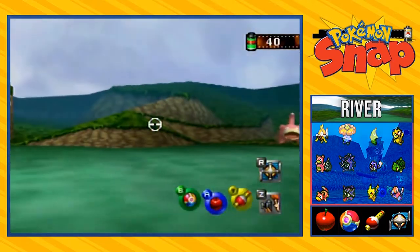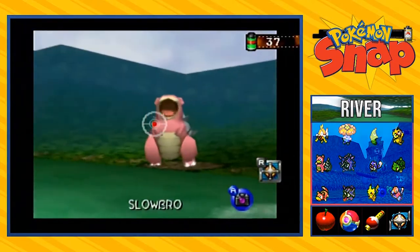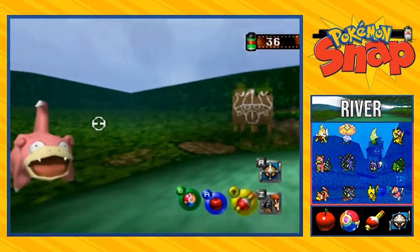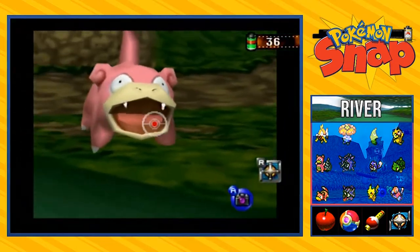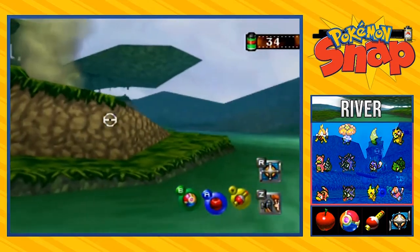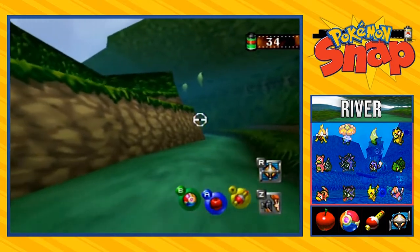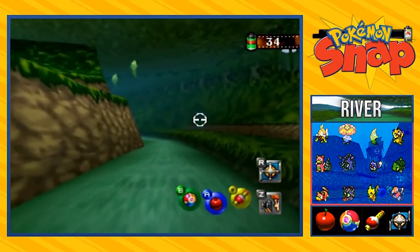Look at that. We're taking pictures of good old Vaporeon. We're taking pictures all over the place. Of course, we're playing the Pokeflute. Look at that — he's liking this. For some odd reason, these Pokemon love the Pokeflute. They start dancing, they start doing stuff. It has a weird effect on them.